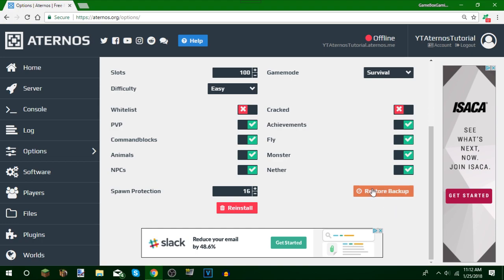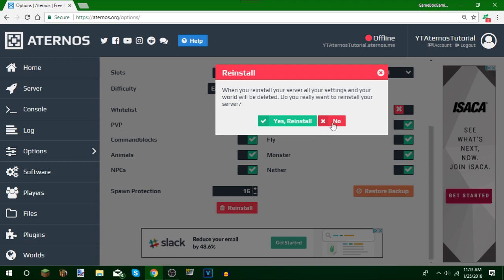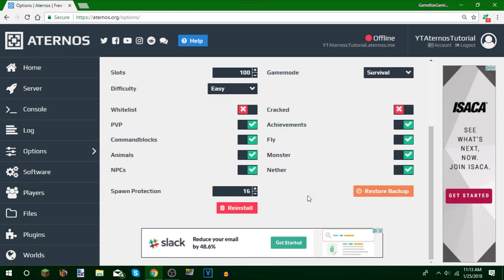There's a Restore Backup option — you can do backups on this website if you have a really awesome server you want to keep. I suggest you do not hit Reinstall unless you really hate your server, because it's going to reset everything to default. The only things it won't remove are the IP, MOTD, server icon, and plugins. If you accidentally click it, it will ask 'are you sure?' — just push No.